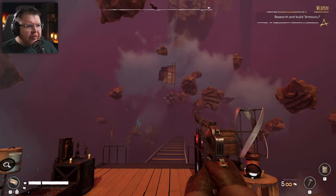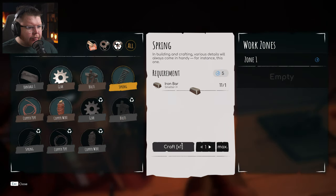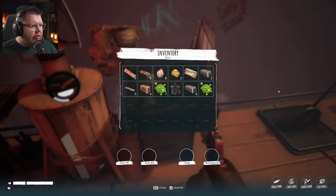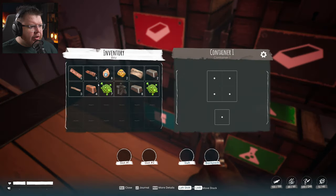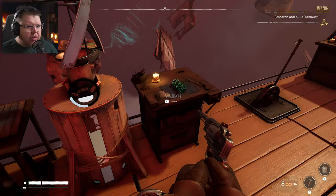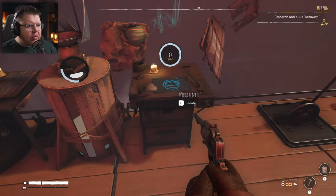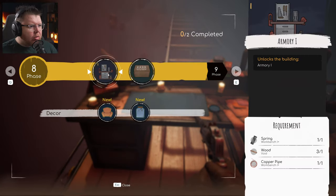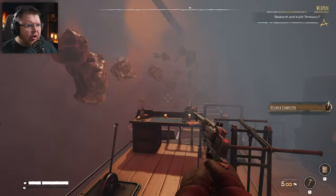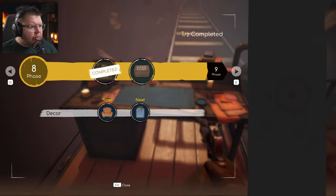There are weird sounds in this void and it's freaking me out. We need one spring and one copper pipe for the next research. Not enough space — let me put a bandage away, I don't need to heal right now. One spring and one copper pipe — and we can build the armory. I'm probably going to need those items to actually construct it too. Armory — nice! I'm super on edge right now, I don't know if it's this foggy area. Let's build the armory!